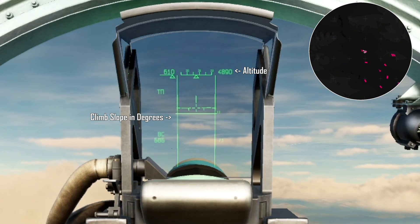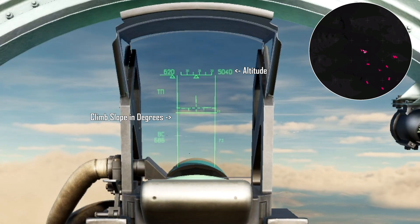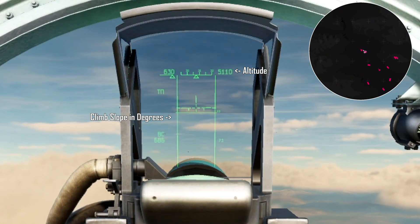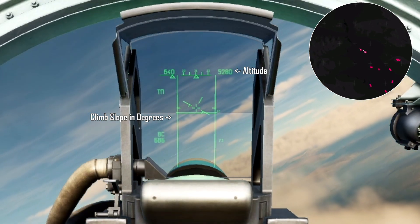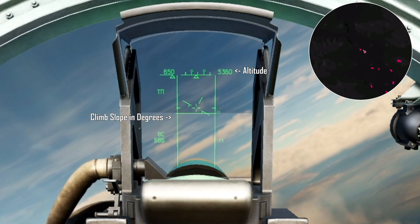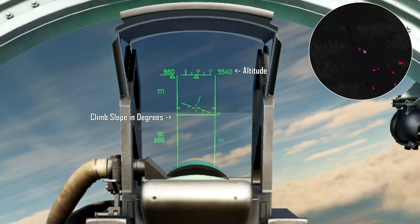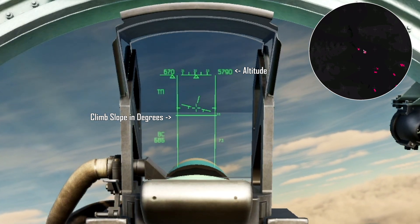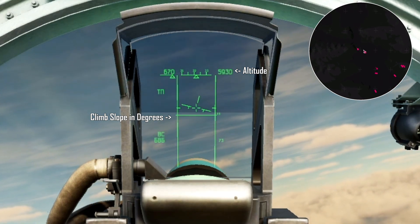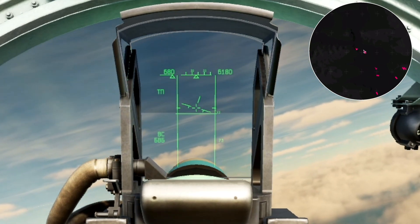Once you pass through about 5,000 meters, you need to bring your nose down from 18 or 20 degrees down to about 10. Why? Because the air is a lot less dense as you climb. Because the air is less dense, your engines need to work harder for you to gain that speed. If you try to ascend above, say, 30,000 feet, you're going to have a lot of trouble actually gaining any speed.